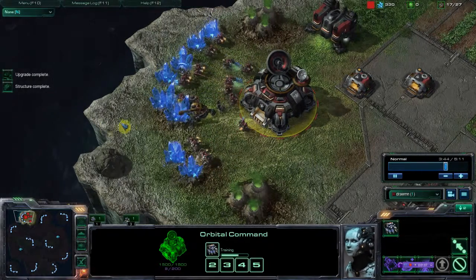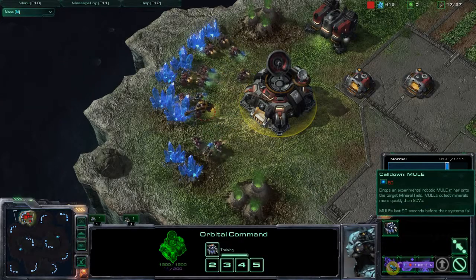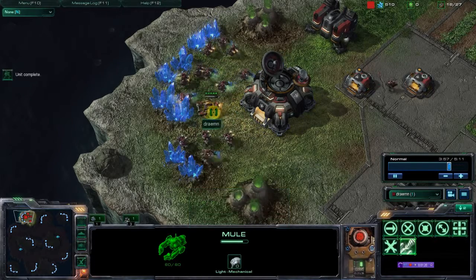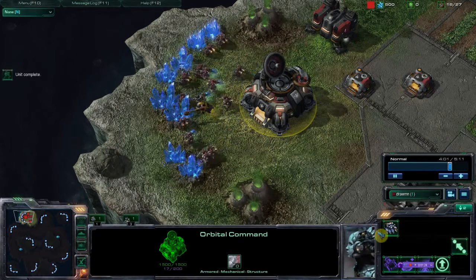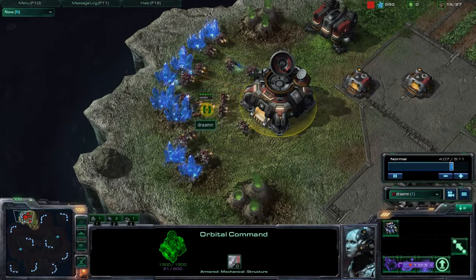So, what just happened right here? What's this thing? It's a mule. That's what you get from your Orbital Command Center. The call down is right here, where you press the E key. It takes 50 energy. It does not use up any supply, and it collects an extra two minerals per trip. This thing deploys really fast because you just need energy and then you call it down. Two, it doesn't take up any supply. And three, it collects resources faster than regular SCVs.